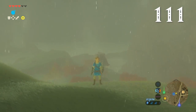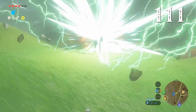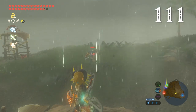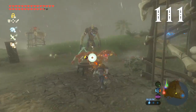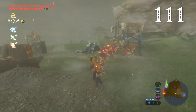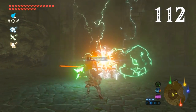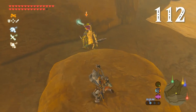Thunderstorms are a powerful force in Breath of the Wild. Link will be far more likely to get struck by lightning if he has any metallic gear equipped. These storms can be used to your advantage however, either by setting lightning traps or by timing a weapon throw just so. Link can disarm enemies using thunderstorm rods, shock arrows, and other elemental weapons. Of course, he can be disarmed by electricity sometimes too.